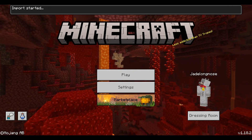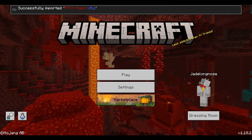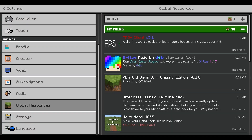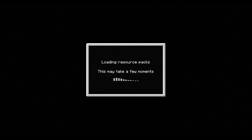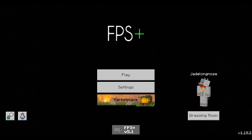So now that you have imported it, as you can see, it says import started, and it has imported FPS Plus Client V5.1. Now you go to Global Resources and go ahead and put it on. Then go back, and as you can see, your background will be completely black. Do not worry, this is for an FPS boost in the main menu, because this is mainly for Pocket Edition.